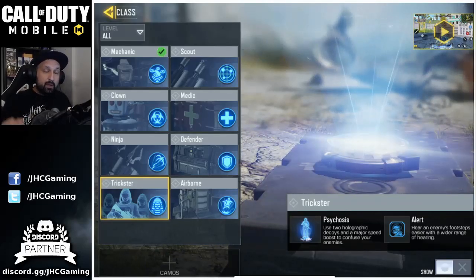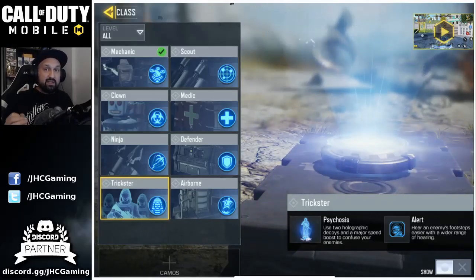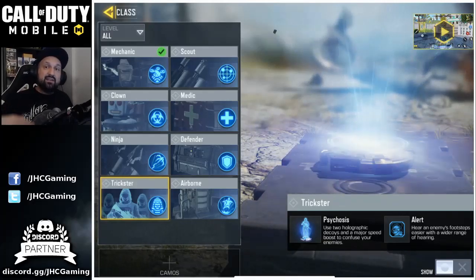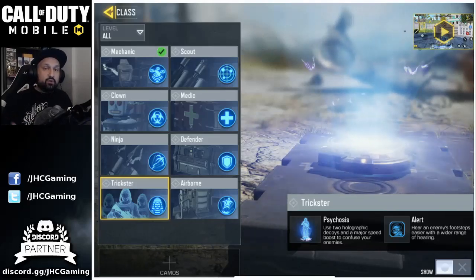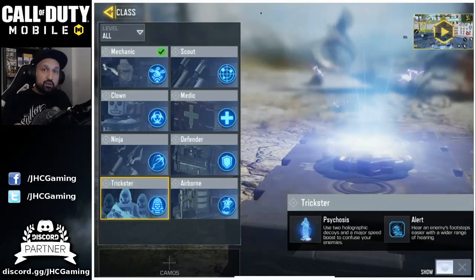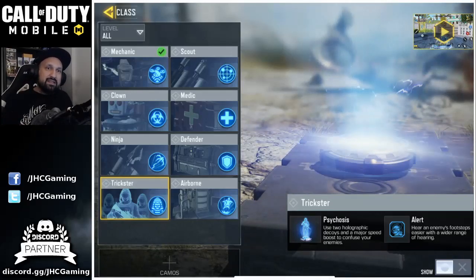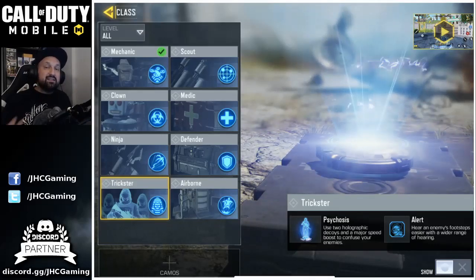The first thing I noticed about Trickster is the cooldown. First game I used it I was like, wow, the cooldown is super short — that means you can use it again very often. The duration is not that bad but it's not super long, so don't pre-use it. Don't use it if you're not in a combat situation because when you're gonna need it, it won't be ready.